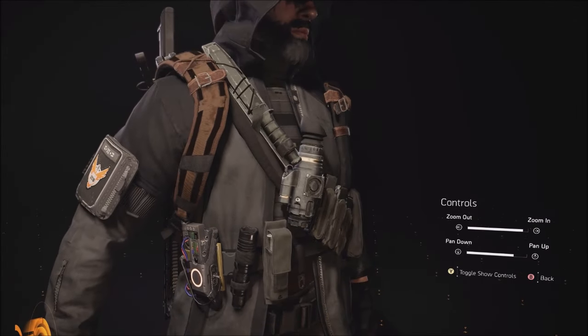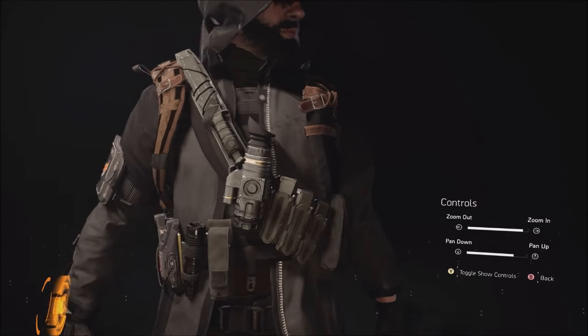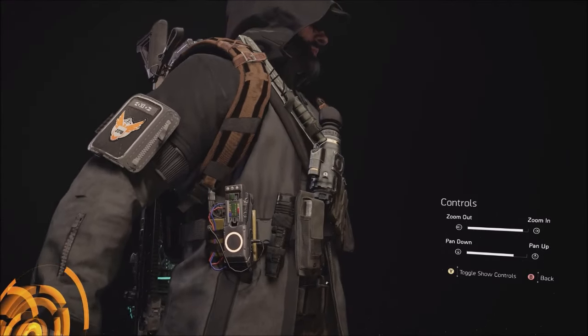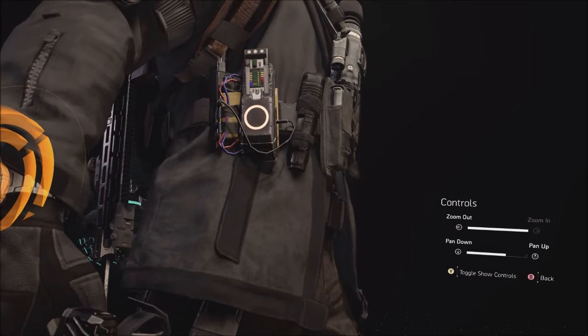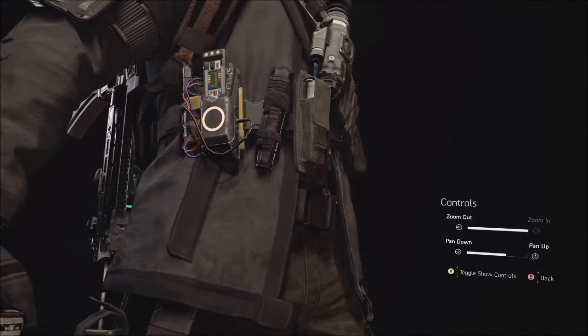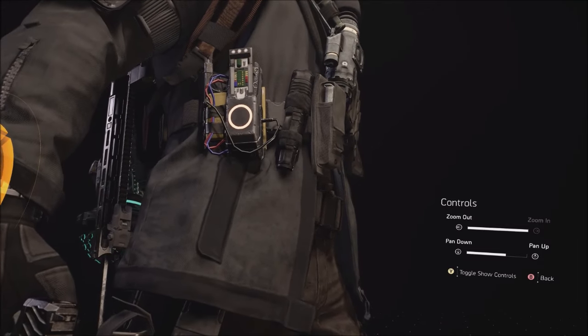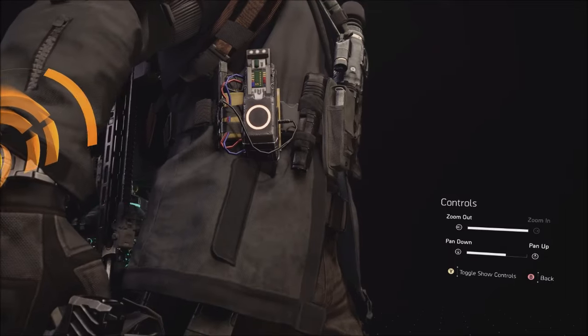You have a plate carrier on the inside of the jacket, a thermal style scope, combat knife, a few mags, and on the side over here you have a jury-rigged — it looks like an Isaac Node — which I'm guessing has been modified to do certain things compared to our Isaac Node. Maybe that's something we'll actually possibly see in the new Brooklyn DLC.